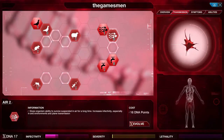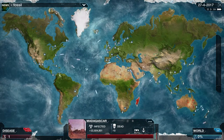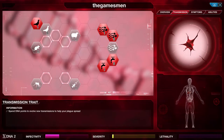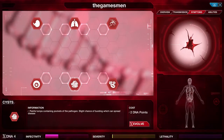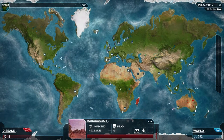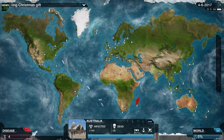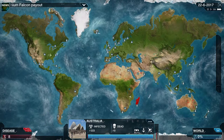Now we do the second air upgrade — it just increases effectivity. That's the problem with the fungus one: it doesn't travel very well across in boats or planes. It's mutated again, so we go to virus, symptoms, pick the symptom, and de-evolve it. We don't want it to evolve yet — we want everyone to think everything's okay. We've upped the air thing. Because we don't have drug resistance it won't spread quickly from Australia, but luckily we've got a boat going from Madagascar, and now that we're in China it should spread out pretty quickly.